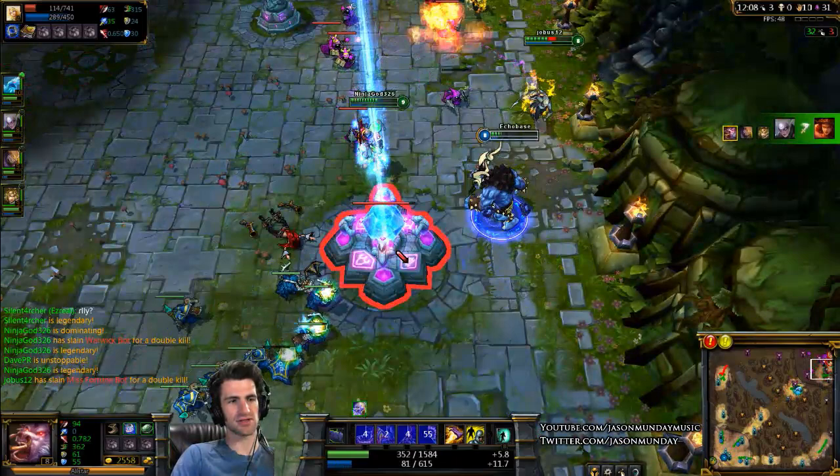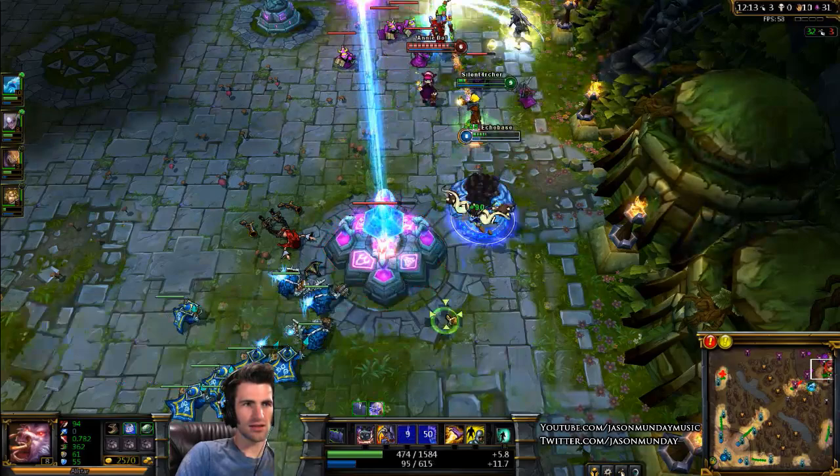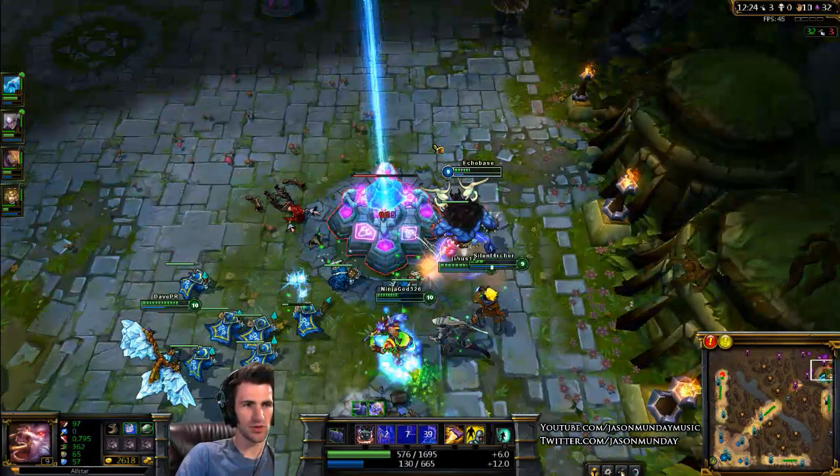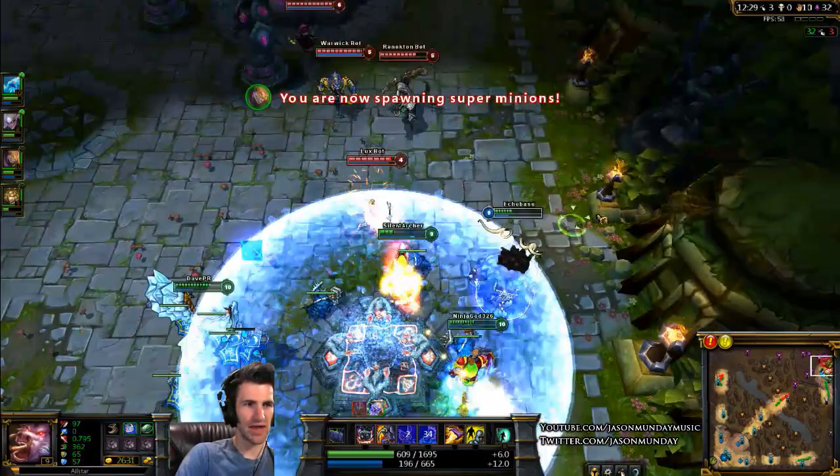Alistar's role is kind of a tanky jungler — it's my job to just absorb damage and set up kills. I ran out of mana and couldn't get my combo off, but I do have the blue buff so I'm slowly getting that mana back.